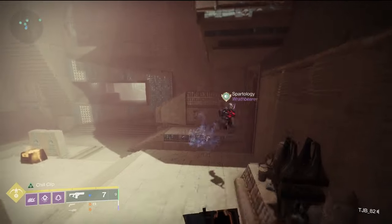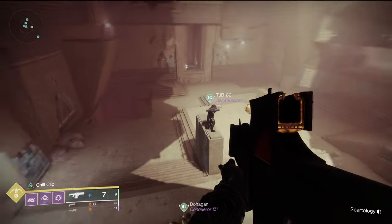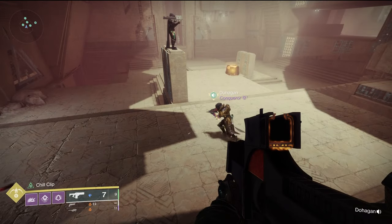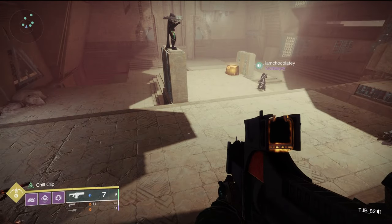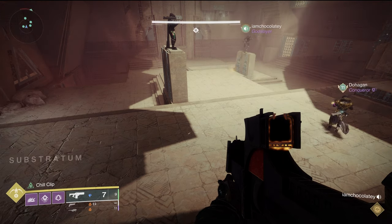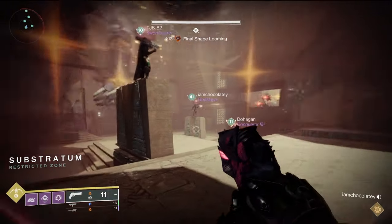This encounter is going to lay out a lot of the framework that you're going to use later in the raid. When you get into the first room you'll notice there's a resonance — a little triangle on the bottom that's glowing — and also a bank where you can put that resonance in. Picking up the resonance starts a 90-second counter for the person who did it, and if it expires they die. Putting that resonance in the bank starts the encounter.